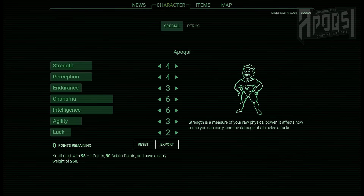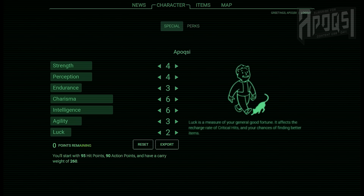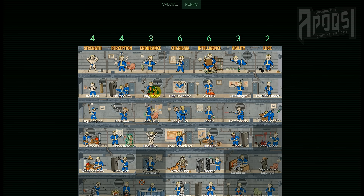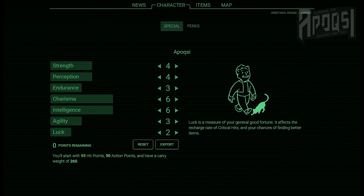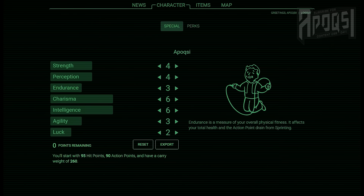For endurance I chose three, as this will start me off with 95 hit points and the perks Toughness giving me a bonus on damage resistance, Lead Belly reducing the radiation from contaminated food and water which will be great for the beginning of the game, and Life Giver giving me a bonus of total hit points. That's why I went with three — I'll be able to get the bonus from the perk, and these three perks will hopefully keep me around longer during the beginning of the game.